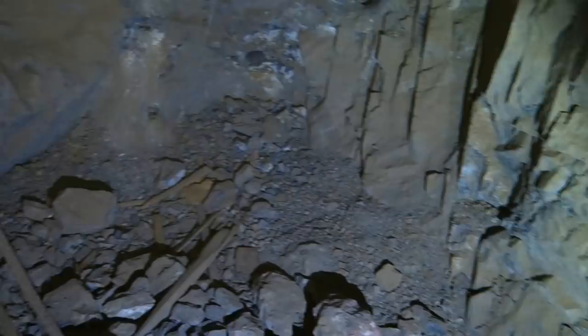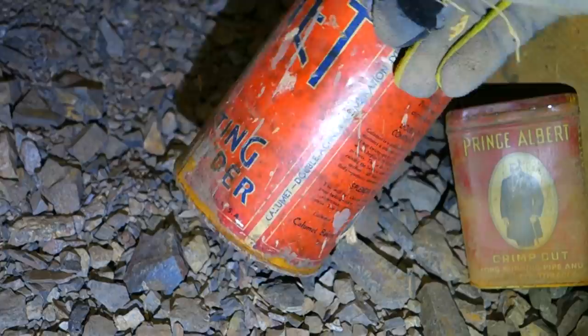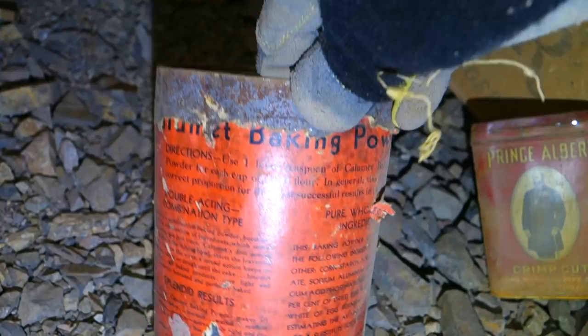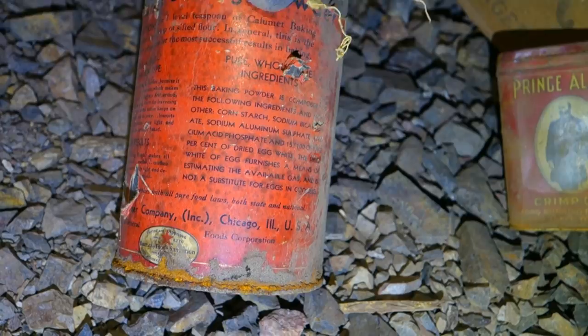I'm over that pit right now. There's a Prince Albert tin - paper wrapper right there, pretty cool. Here's what Jeremy found down that pit: a Hercules powder box in good shape, and the Prince Albert tin in good shape. Also a Calumet double-acting baking powder tin from Chicago, Illinois. I'm looking for a date on it but no luck there.